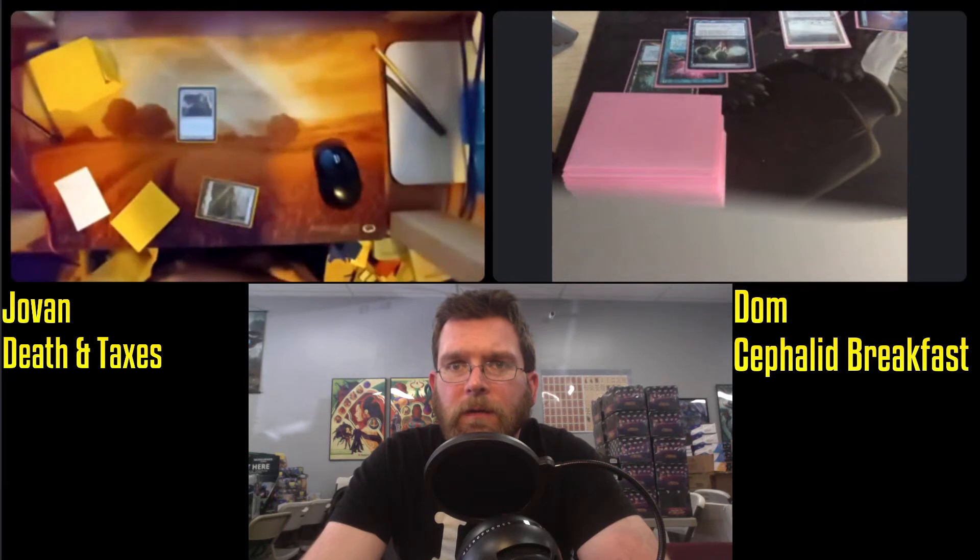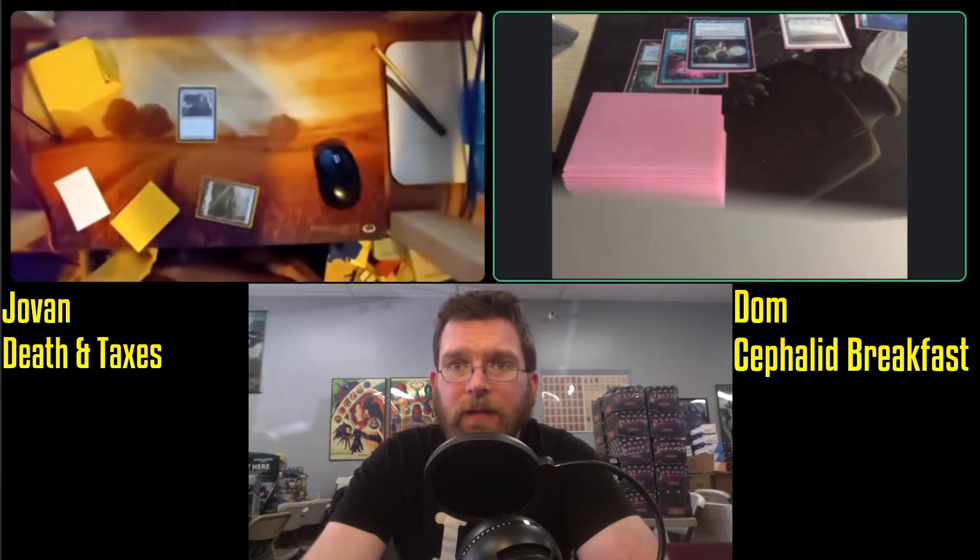The deck is spreading. Now it looks like this is the camera angle we'll have for this first round. It's his first time playing on camera, leading out with Misty Rainforest for a Tundra. Yovan opening up with a Mother of Runes. Brainstorm in response for Dom. Saving those Brainstorms for when you have a shuffle can pay major dividends. We'll see how this works out for Dom in this first game. So far those cantrips not pulling the maximum amount of weight.